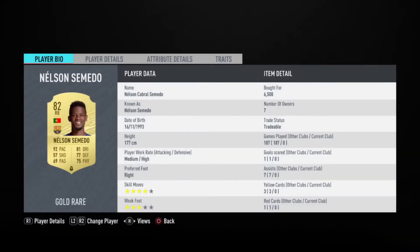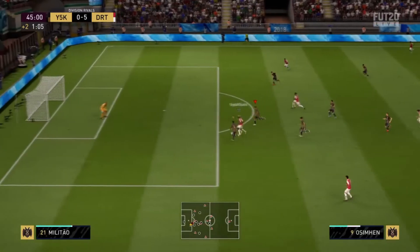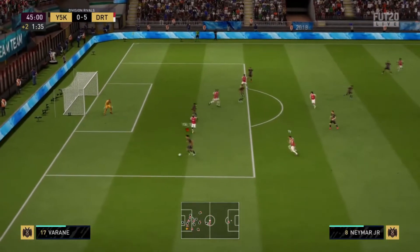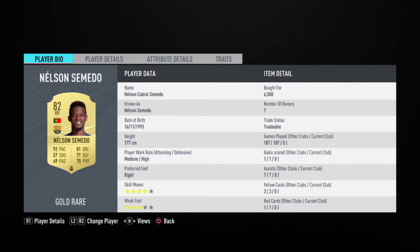Now we're going into the most overpowered right back on FIFA 20 in my opinion: Nilsson. This guy is absolutely amazing in game — if you've tried him you know what I'm talking about. He has four-star skill moves with the best work rate for a right back: medium/high. For his normal 82-rated card he has 92 pace, 81 interceptions, 81 standing tackle, 81 sliding tackle, 91 stamina, four-star skill moves, and high defending work rate. His price is around 7k, and for me that's great for a player like him.